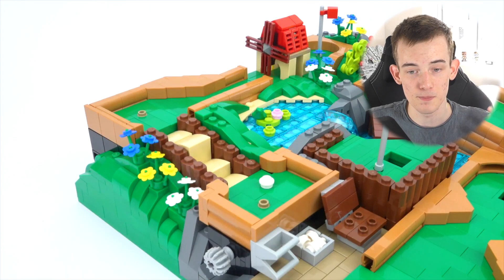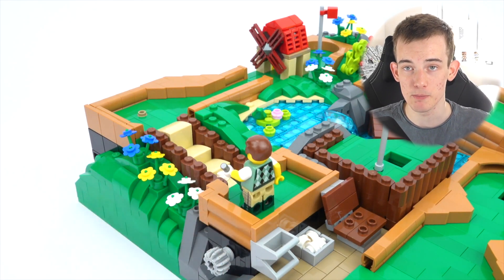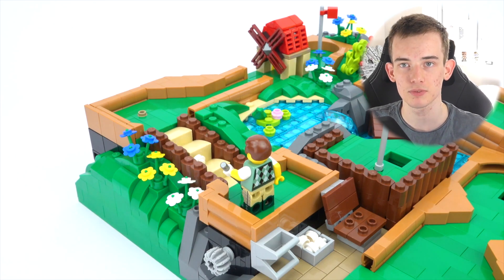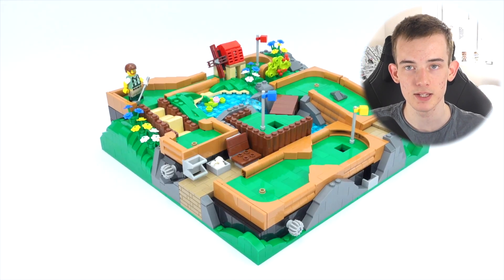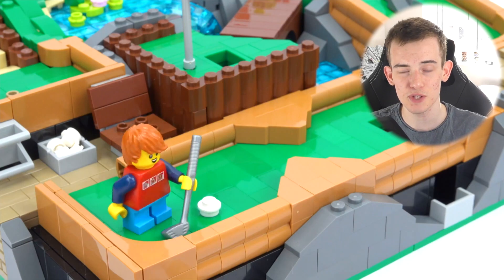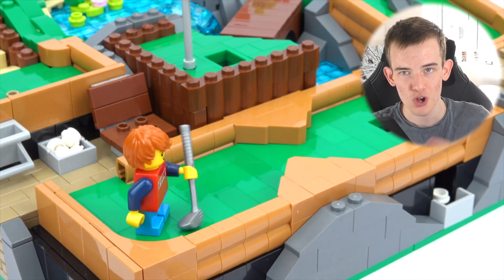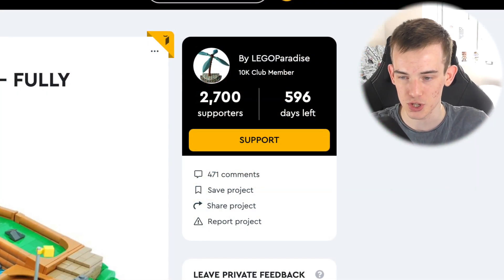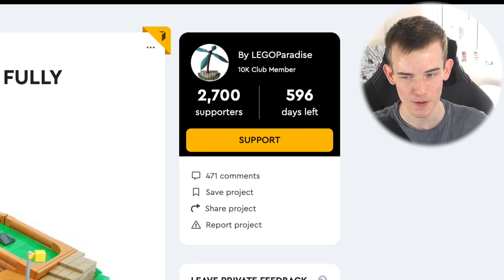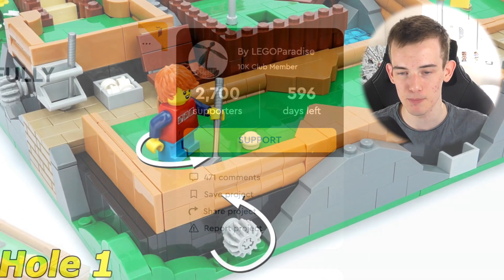That is the entire designer's description. As mentioned, this is a functioning mini golf course which you can play with using a minifigure, or you could hold the golf club with your hand and knock the piece through the course if that's what you wanted to do. This project looks really nice and I really do hope it hits 10,000 supporters — currently it's sitting at 2,523 supporters with an entire 597 days left, so it's more than likely going to hit 10,000 supporters at some point in the next few months.